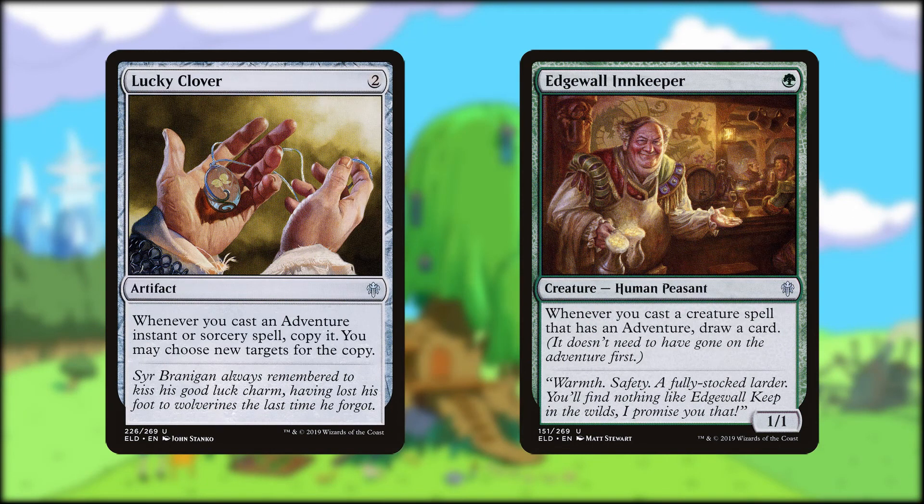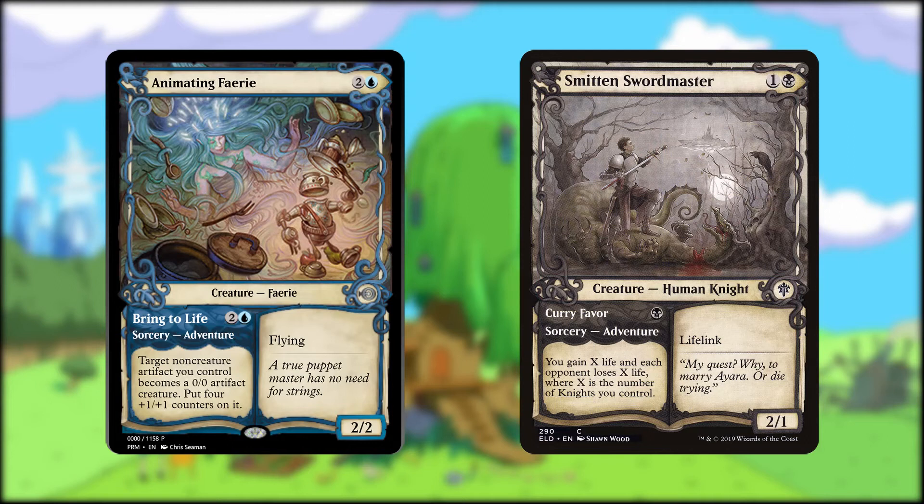We do have a couple of payoff cards for all of these adventures. Lucky Clover lets us copy the adventure instant and sorcery portions of the adventure cards for added value. And Edgewall Innkeeper lets us restock our hand every time we cast a creature portion of the adventure cards. We have 13 out of 15 possible adventure cards in this deck — the only missing ones are Animating Fairy and Smitten Swordmaster. The Swordmaster works well for our Vorthos theme since Finn is smitten with Princess Bubblegum, but is absolutely awful in this deck.